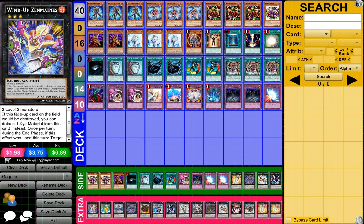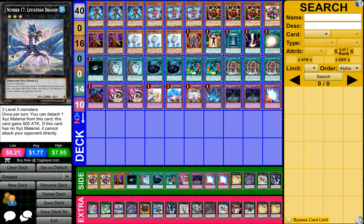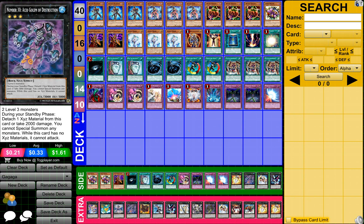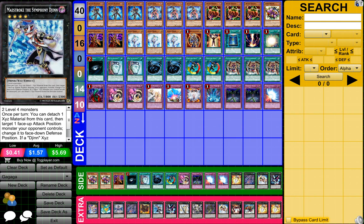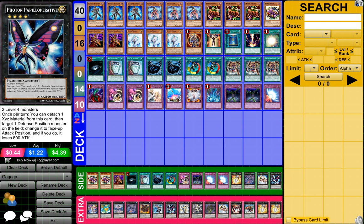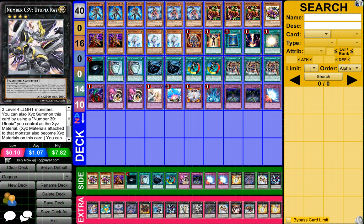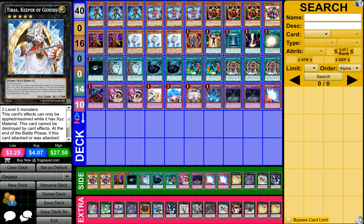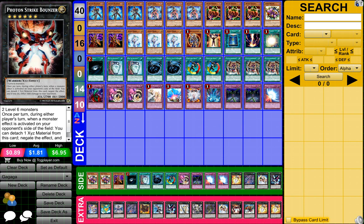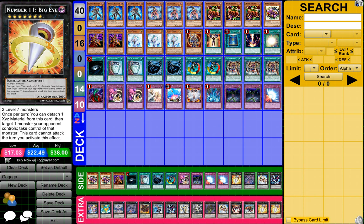For my extra deck, I have 1 Windup Zittermust, 1 Lever the Sea Dragon, 1 Number 17 Lofi Thin Dragon, 1 Number 30 Acid Golem of Destruction, 1 Gagaga Cowboy, 1 Maelstrike the Symphony Dejan, 1 Photon Perpetitive, 1 Number 39 Utopia, 1 Number C39 Utopia Ray, 1 Number 33 Quamity Magga, 1 Taurus Keeper of the Genesis, 1 Photon Strike Bouncer, 1 Gaia Dragon of the Thunder Charger, and 2 Number 11 Big Eye.